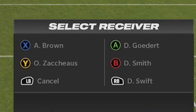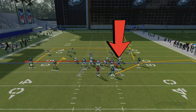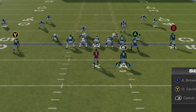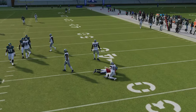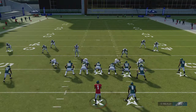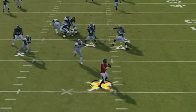The best way to pick up blitzes comes from your hot route menu using check and release for your running back and tight end. Options include block and release cross, block and release flat, or a delay fade. To pick up a blitz up the middle, have your tight end do a check and release over the middle — he'll engage the rusher and then release. Compared to a check and release flat, where he'll get out faster, the middle check and release provides better initial blocking.